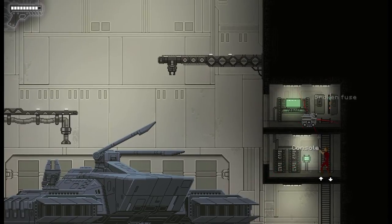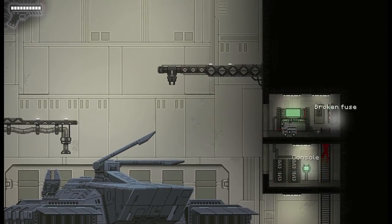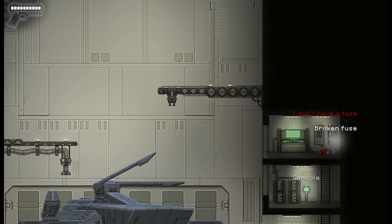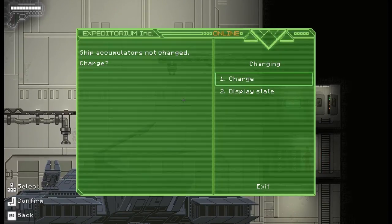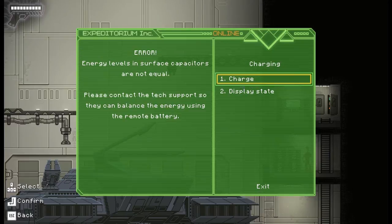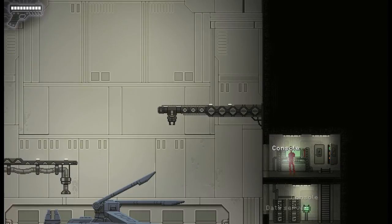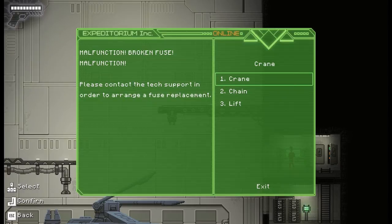Long shot, lucky hit! Can we get past this guy? We're just going to wait for him to turn around. Can I shoot him through the wall? No. Okay, the broken fuse - I don't have a fuse, which is kind of why we came here. Ship accumulators not charged. Energy levels in surface capacitors are not equal - please contact tech support so they can balance the energy using the remote battery.